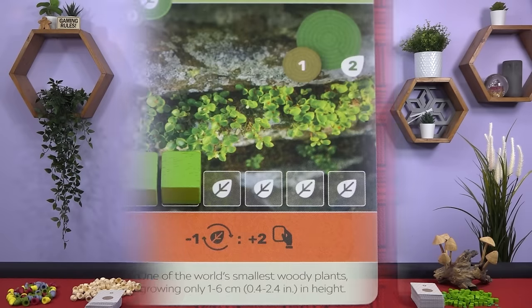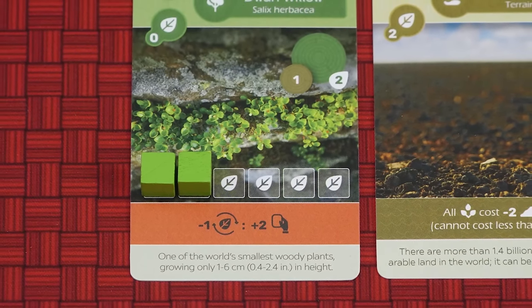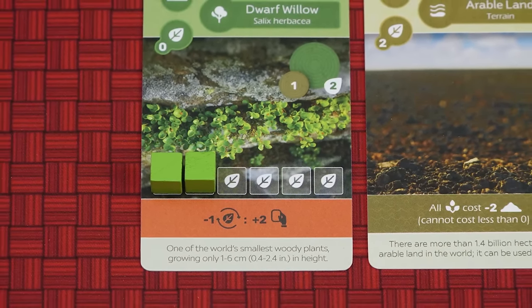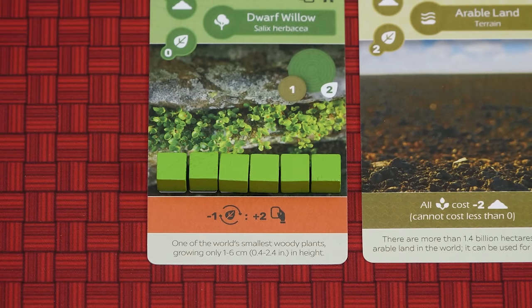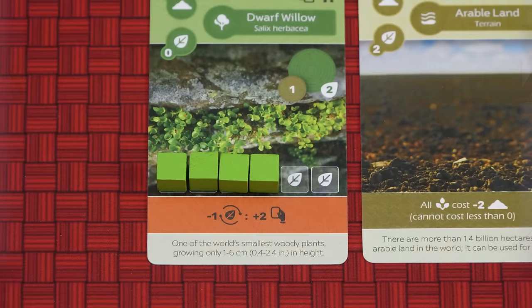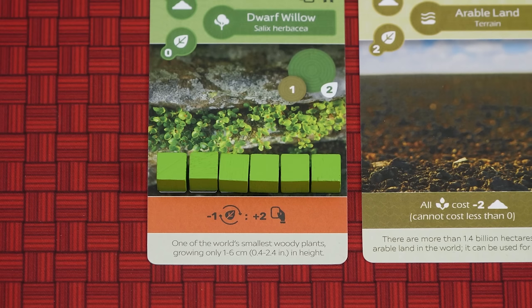For example, you choose the watering action to gain six sprouts. You only have one card in your tableau with space for sprouts, and it has six spaces, but there are already two sprouts on it. Therefore, you simply gain the four new sprouts, losing out on the other two. After gaining the sprouts you could convert some of them into soil, but not during the watering action. However, let's say that you had four sprouts on the card and you choose the watering action. You could, before resolving the action, remove three sprouts to gain two soil. Then you gain the six new sprouts, have space for five of them, and miss out on the remaining one.